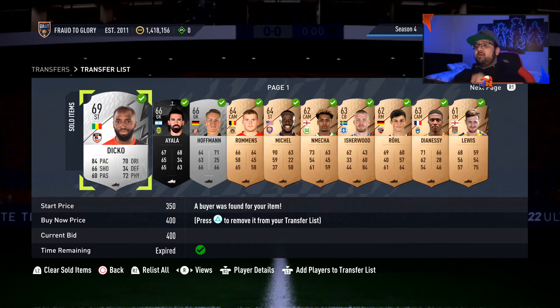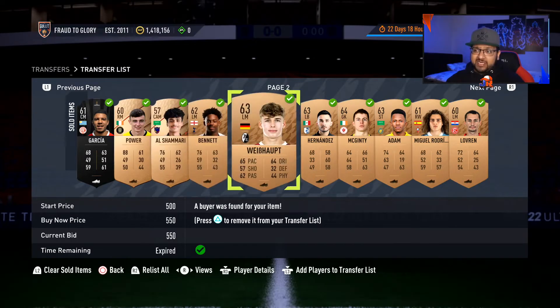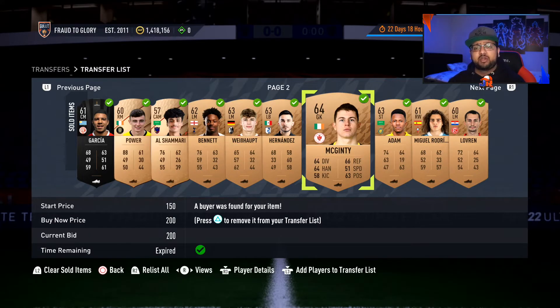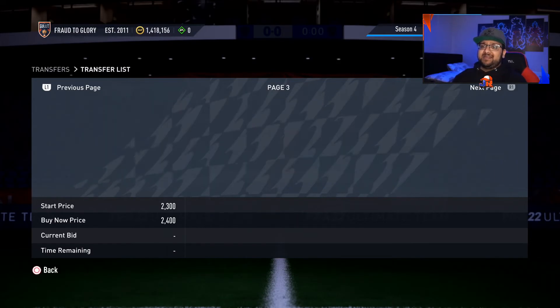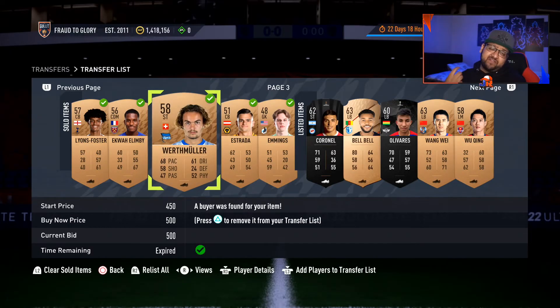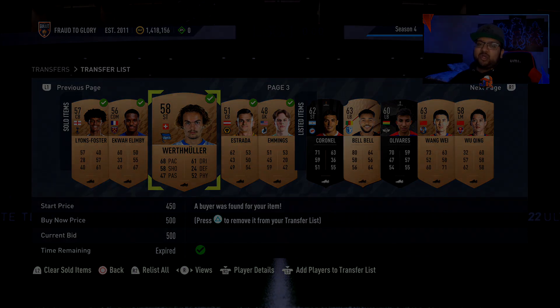If you've made it to the end of the video, here is the transfer list — everything we sold during the recording. We opened a few bronze packs and sold everything that sells. Even an Irish player listed for 200 coins sold, so make sure you check every single player's price before discarding them. I also did a giveaway in yesterday's video covering Icon Swaps with the best combinations — I'll draw the winner in the next few days by picking a random comment.